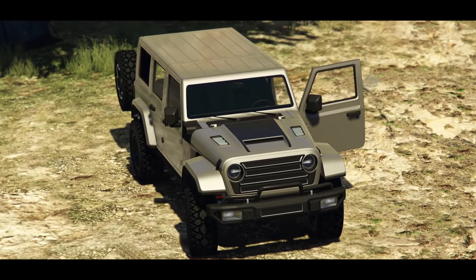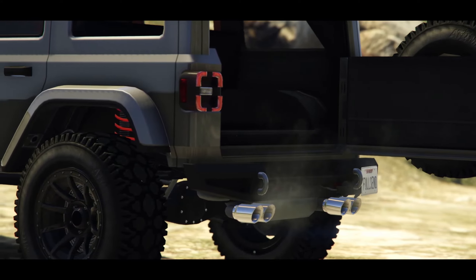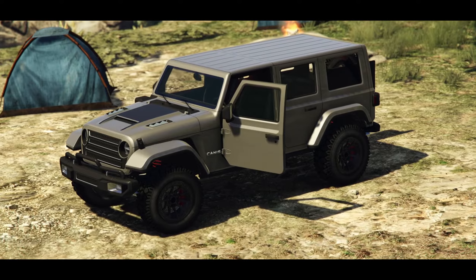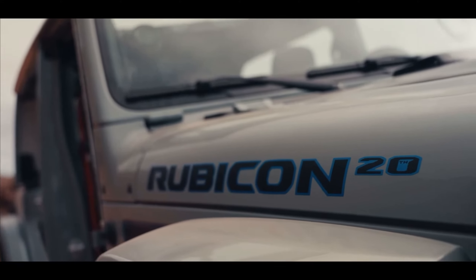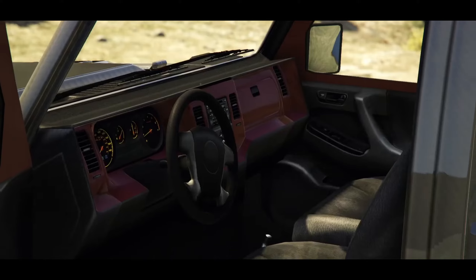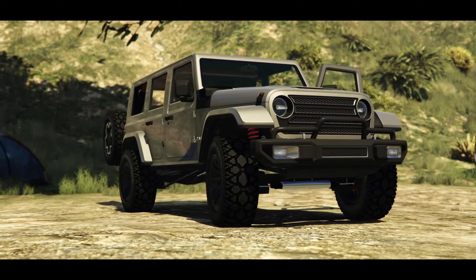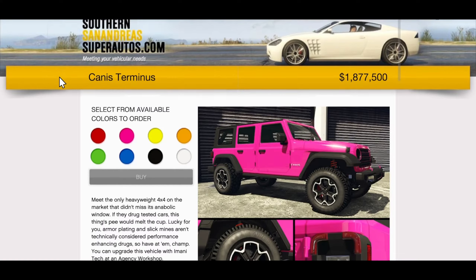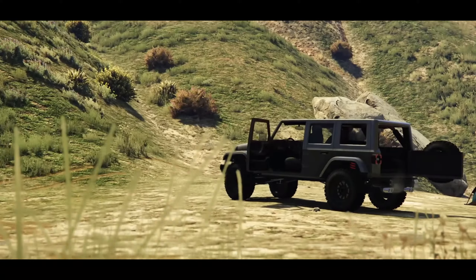There are probably more outrageous looking cars out there, but the one that comes to mind is the new Canis Terminus, modeled after a Jeep Wrangler Rubicon and likely to appear in GTA 6. Presented in stone gray with sky blue accents and a black and red interior, it's the third iteration of the Jeep Wrangler, and this thing will cost you 1.9 million dollars — and it's worth every penny.